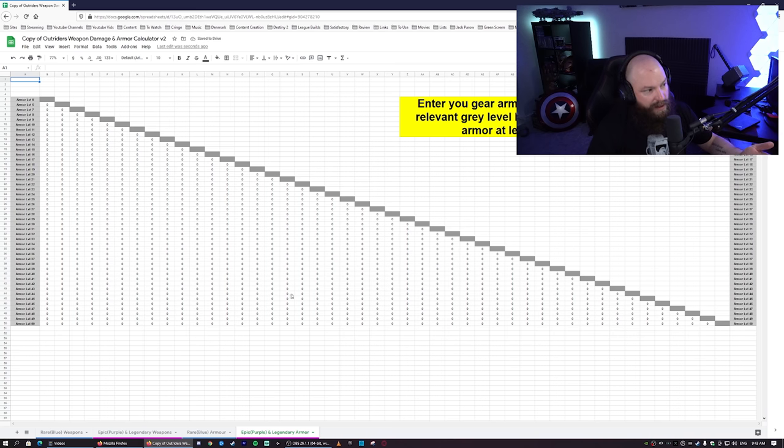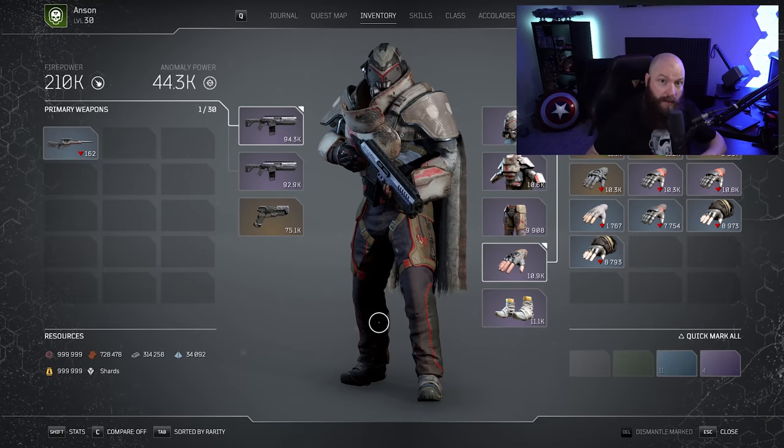Same thing on the armor side. If something has 900 armor at level 15, it's going to have 25K armor at level 50. That's probably an unrealistic roll but it suits the example. So there it is — that's the file, that's how it works. It's very simple. Once you click the link you have your own copy, so you don't have to worry about other people messing up your stuff. Go through all your items, use it to farm to your heart's content, and never worry again about spending upgrade materials on something subpar.